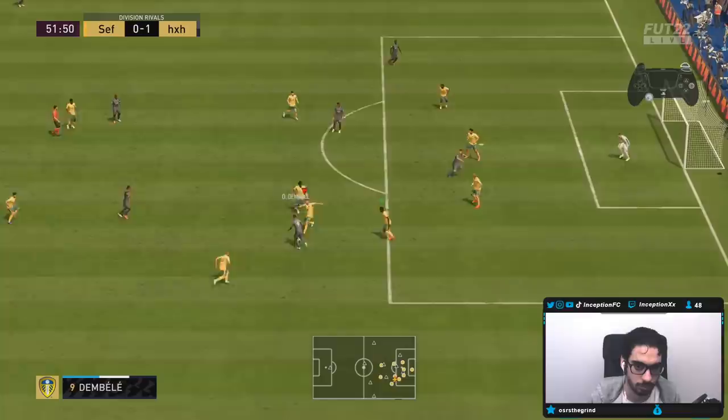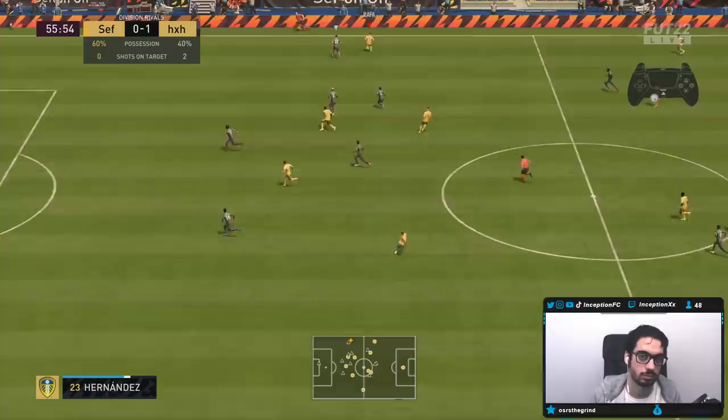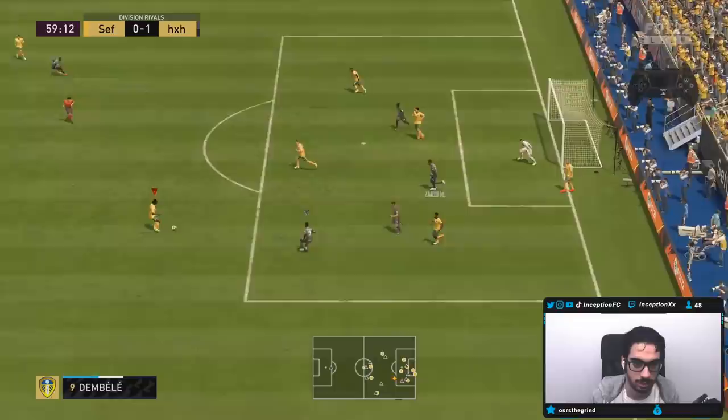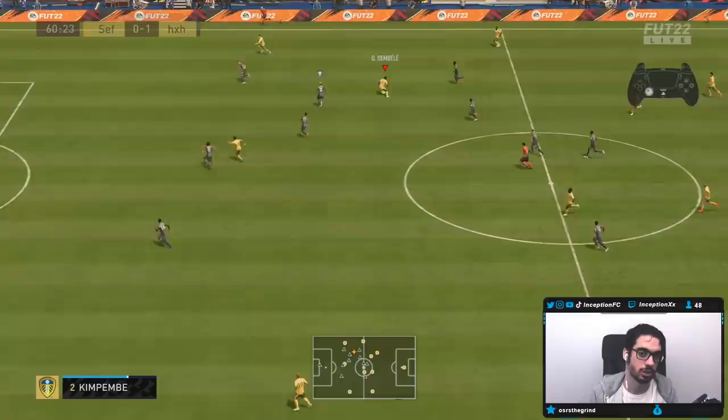Nice, Uribe! Let's go, baby! Pressure is good. Very, very good there. The pass was fantastic — obviously if a defender's standing there, he's going to get that. Trackback was fantastic right there with the high-high work rates. You see him actually going inside the 18-yard box right there. Nice first-time pass.